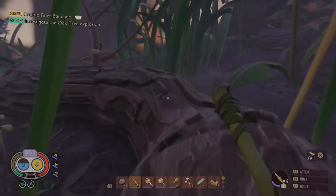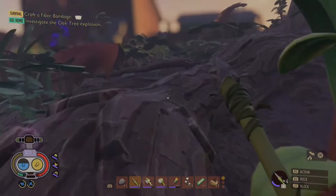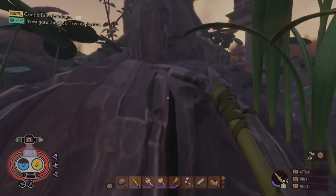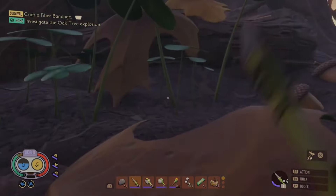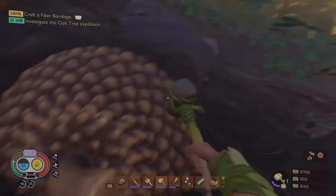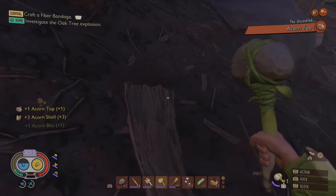Then head on out and start making your way towards the tree — honestly it's a pretty straight shot. There is an occasional spider you do have to dodge if you happen to walk up at the wrong time, but otherwise there shouldn't be too much that gets in your way. Now you're going to find these giant nuts when you get there and you're going to want to go through and smash them.